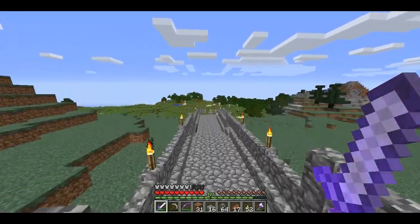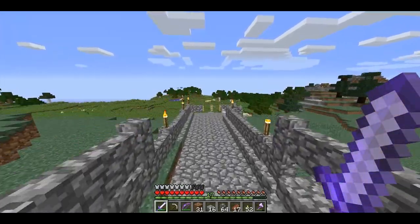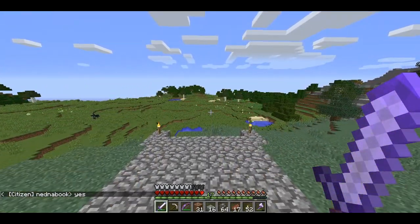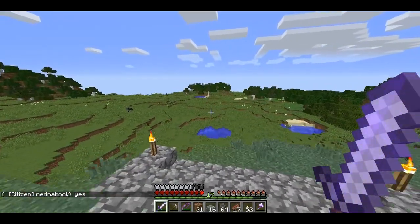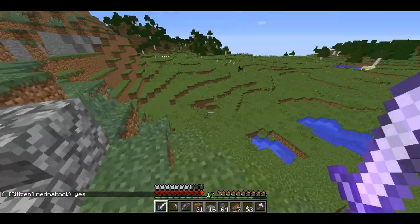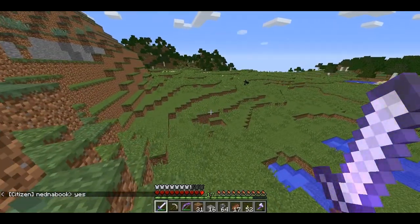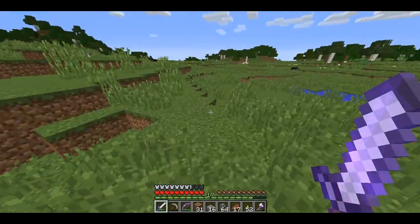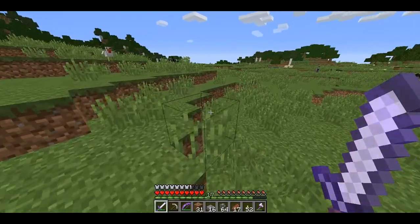I'm half watching the chat and half recording so I might miss a few things. There's a chicken hanging out on our bridge. This is our bridge that leads out to the plains biome. You can see there are some horses still out here — lots of chickens — and I just jumped off a cliff. That wasn't very smart. We have quite a few horses.